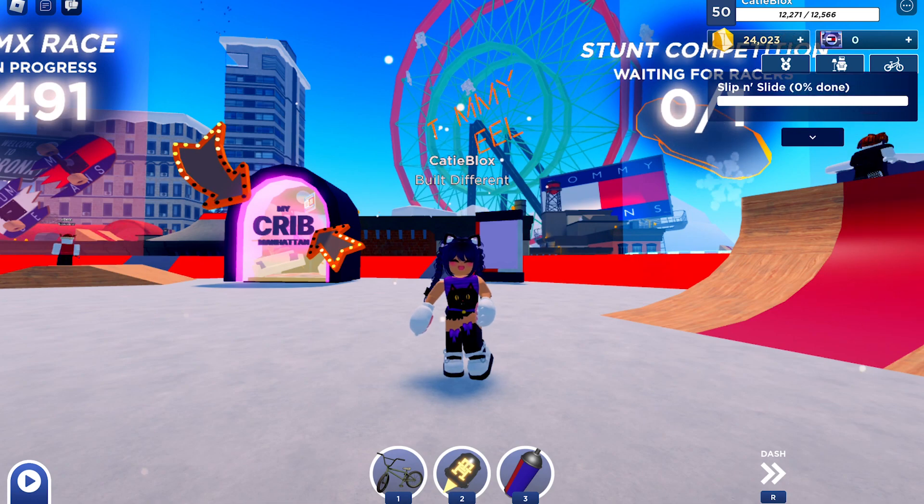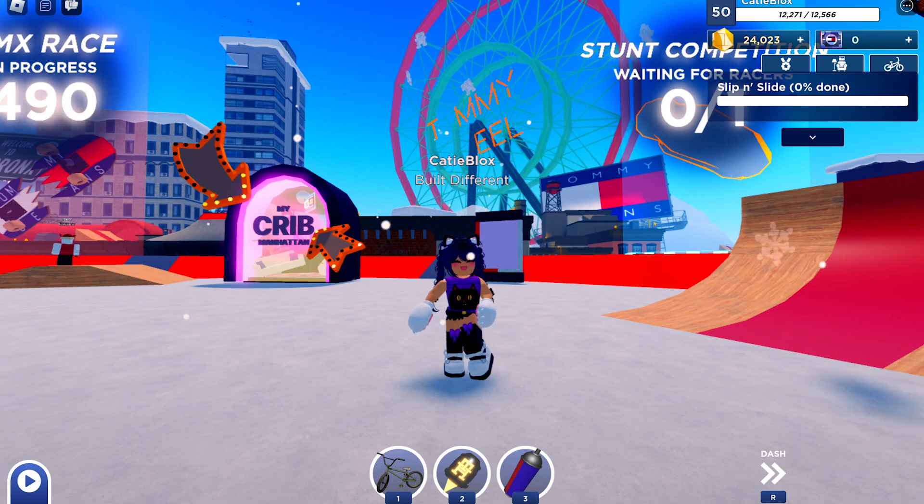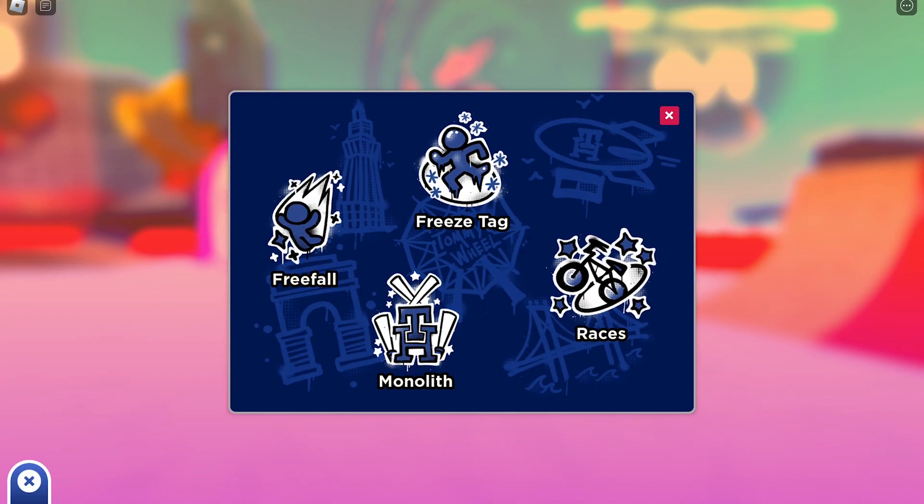To level up, all you have to do is play the mini-games. You can also buy the premium pass to progress faster, but you need to have Robux. There are 4 mini-games that you can join: the free fall, the race, the freeze tag, the stunt, and the snowball fight.